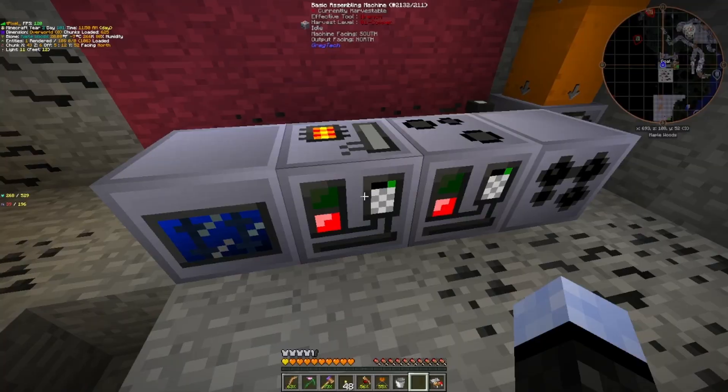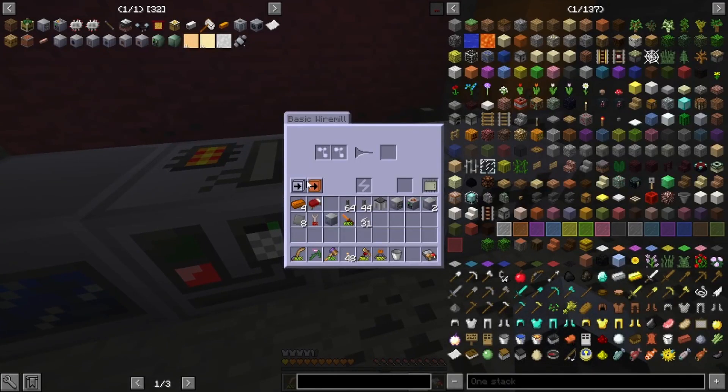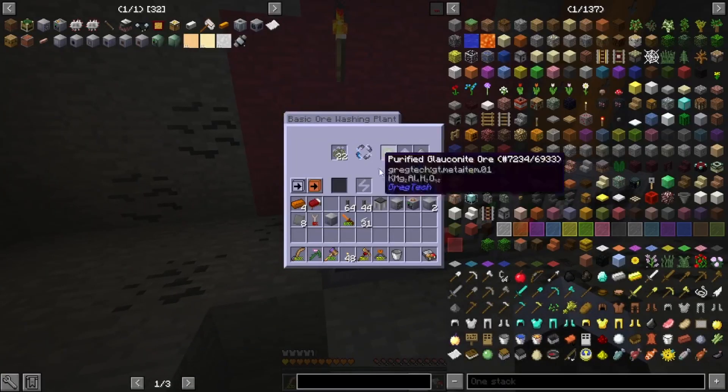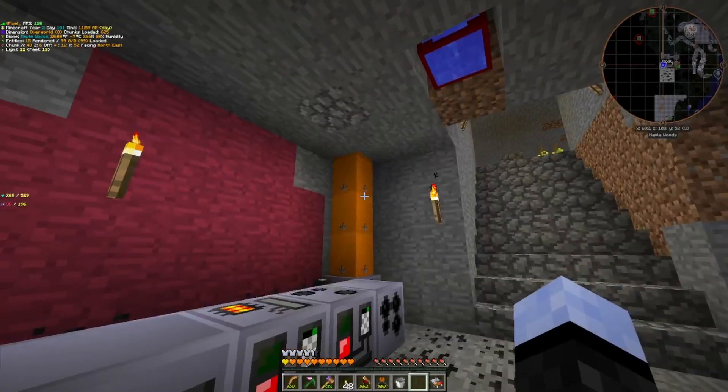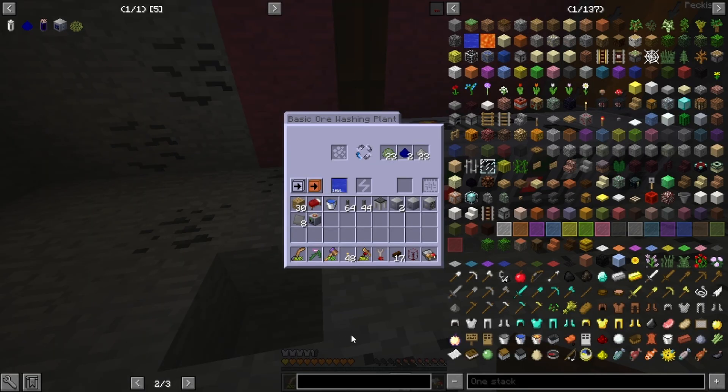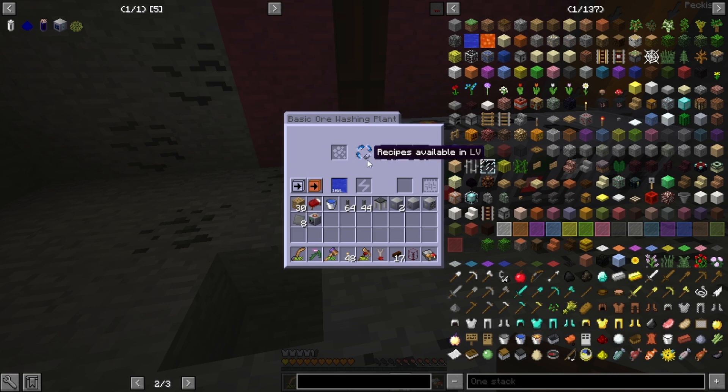Do these all auto output? I didn't even know that. Well, now I know. We're going to keep washing things and make a second tank, then we'll be back. I only got two sodium dusts — which is enough for one battery. That's fine. I can go mining for more Glauconite or whatever other ore has this stuff. There's still one processing. Anyway, that's enough for one battery.